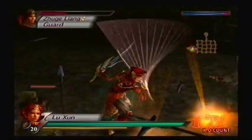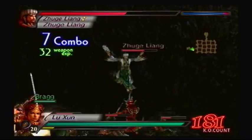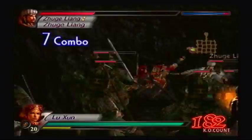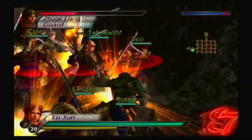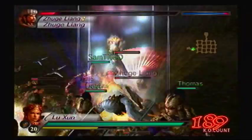Ironically, when I finished Dynasty Warriors 4, Zhuge Liang was the officer I had to protect, and he kept putting himself in dangerous situations just to be a dick to me. This is payback for all that trouble in the non-Musou campaign. And there you go — that's the last battle of this let's play.